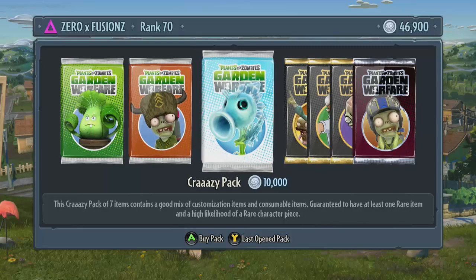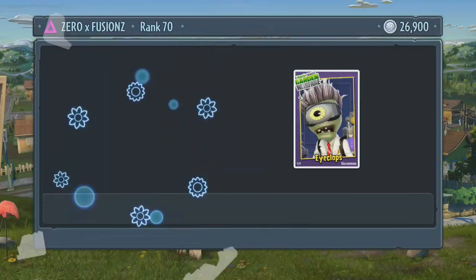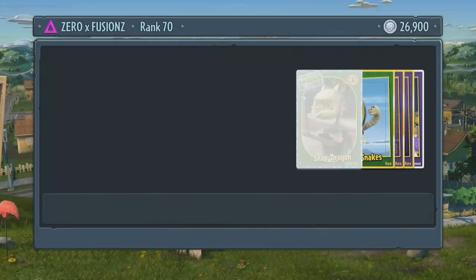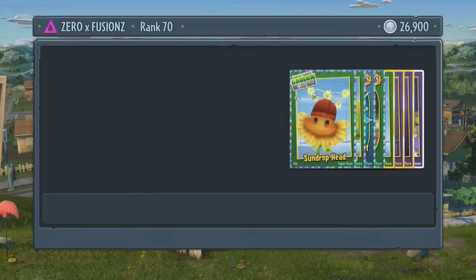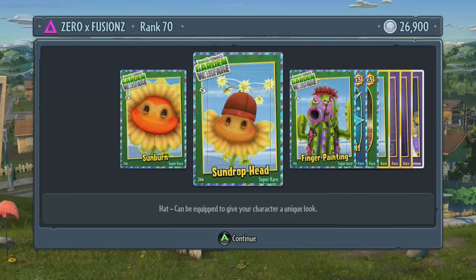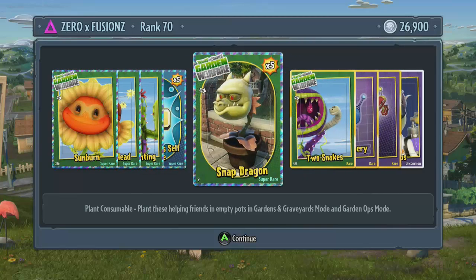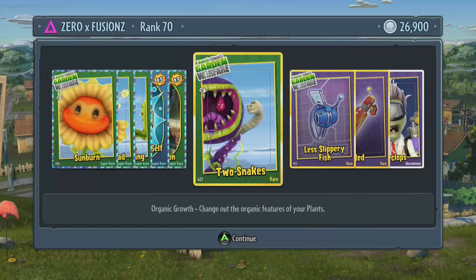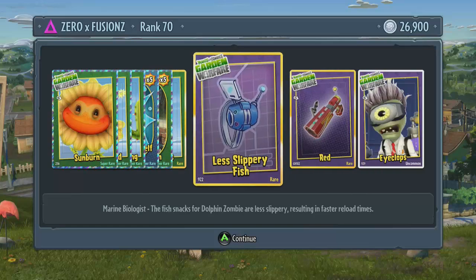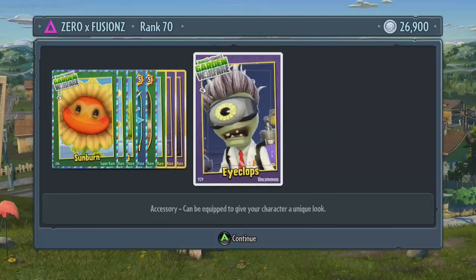Now that we've got 46,000 left I'm going to open 1 supreme pack, 2 crazy packs, and also a couple of the 1,000 coin packs. Let's see what we get in this supreme pack. Straight away we get a sunburn tattoo for the sunflower, a sundrop head hat for the sunflower, a tattoo for the cactus, 5 Gerdonaut self-revives, 5 snapdragons, 2 snakes for the chomper, faster reloading for the marine biologist — that's pretty sweet — a red weapon skin, and a cyclops called the Eye-clops for the scientist.